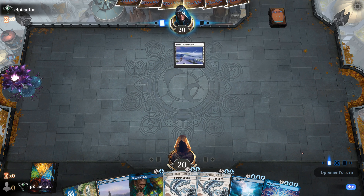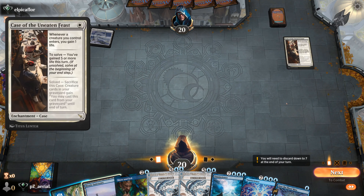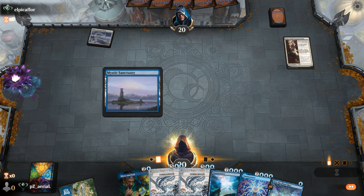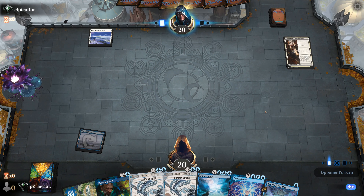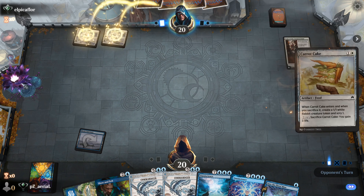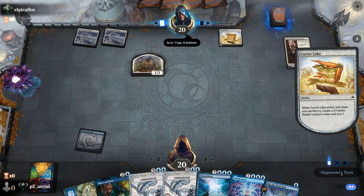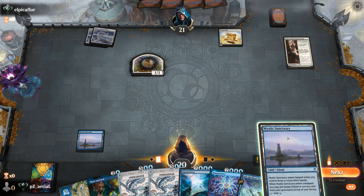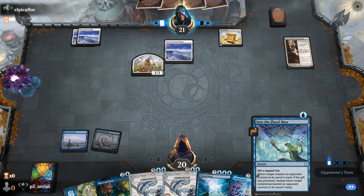Turn one Thoughtseize is pretty punishing — they'll take our Show and Tell. That opens them up for a Surgical Extraction. We have Into the Floodmaw now. Looks like we'll be seeing a lot of Soul Sisters-type dorks. They could be using this for some soul combo — who knows. It could be combo as well. Making 1/1s, they like their scry. We find Mystic Sanctuary — we should be able to Show and Tell very soon.